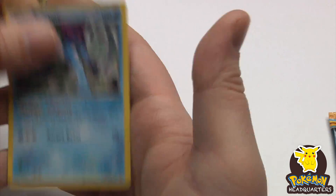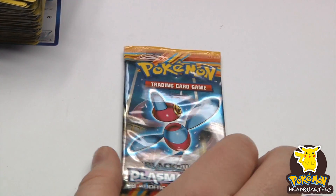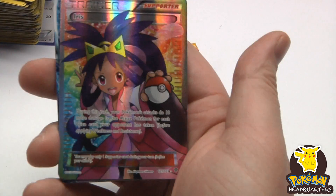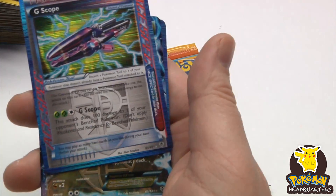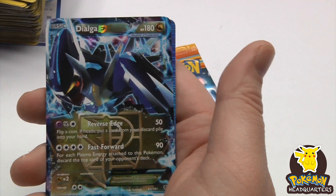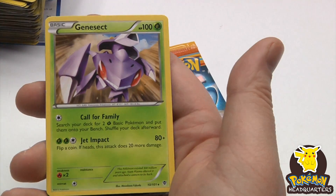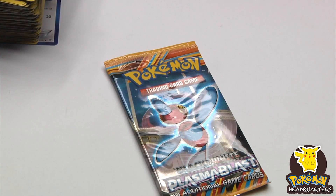Suicune, Suicune — last pack. Some of the sweet pulls we've had: the full art Trainer Iris, Dialga EX, and Keldeo EX. Beautiful pulls.